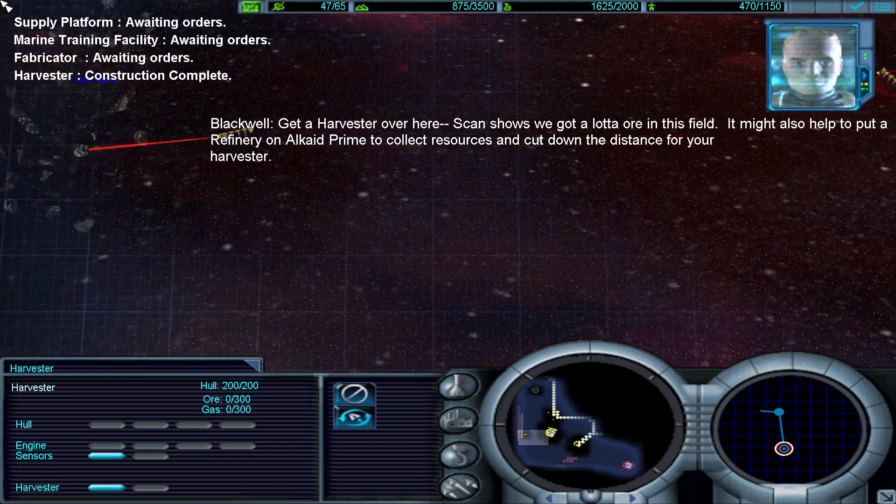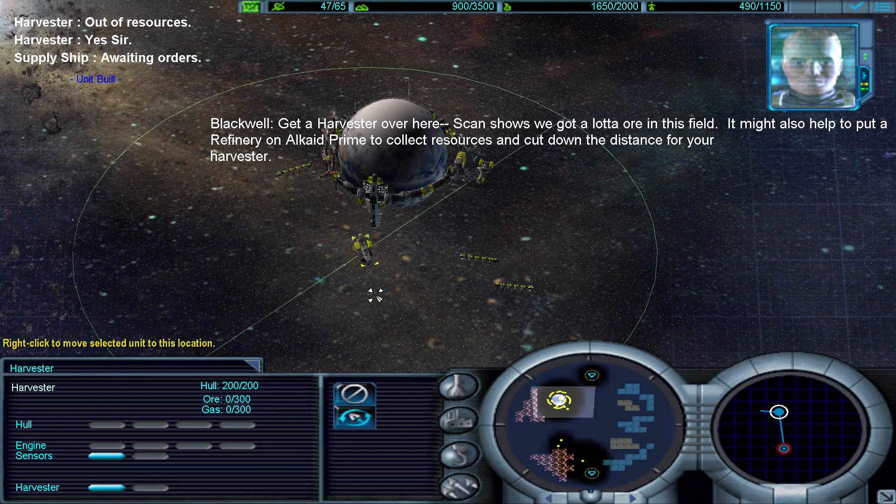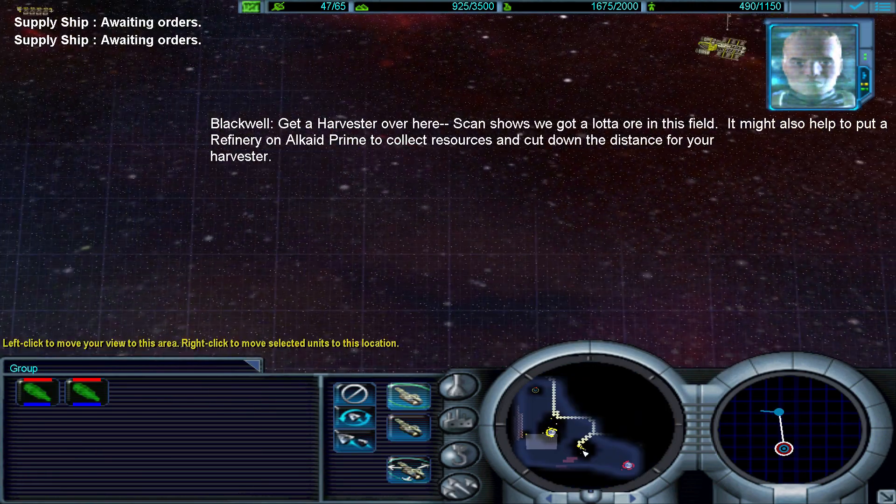Get a harvester over here. Scan shows we've got a lot of ore in this field. It might also help to put a refinery on Alcate Prime to collect resources and cut down the distance for your harvester.